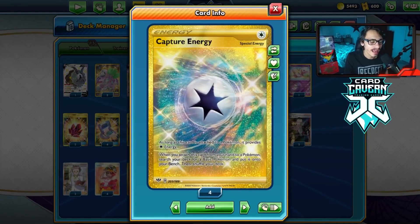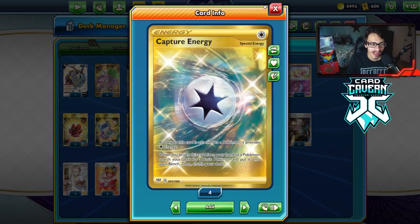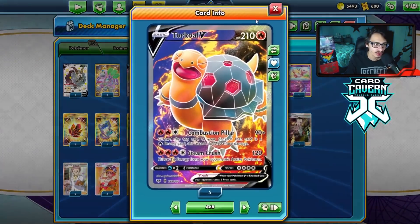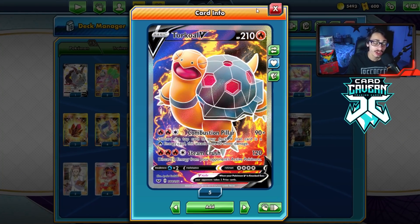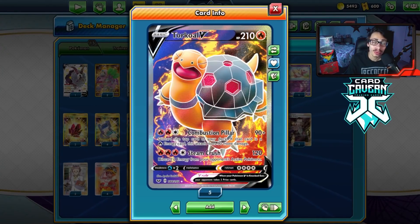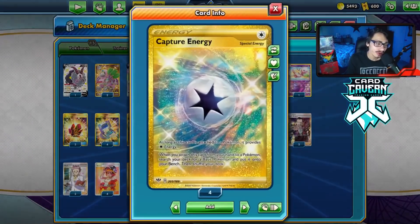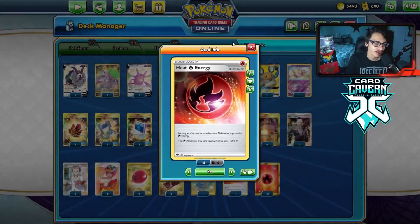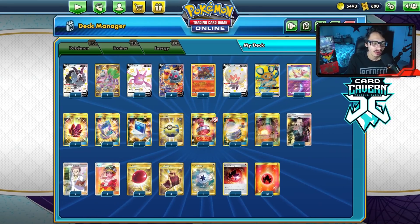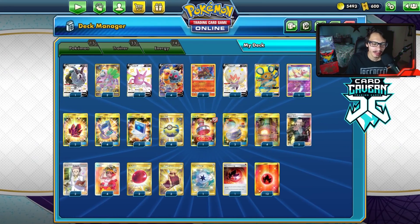We've got two Boss, two Research, four Welder, two Balloon, three Capes. I'm playing Capture Energy since Torkoal has Colorless in its attack cost, as a way to get an extra Pokemon like Oranguru into play. I have one Heat Energy which can give Torkoal 280 HP with the Cape — the same HP as ADP. Then we've got 12 basic Fire to round out the list. Let's go try Torkoal.